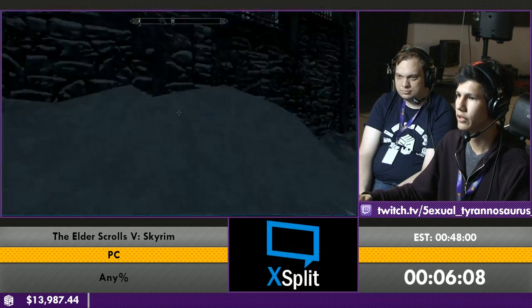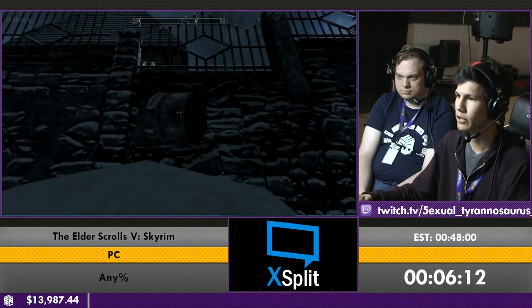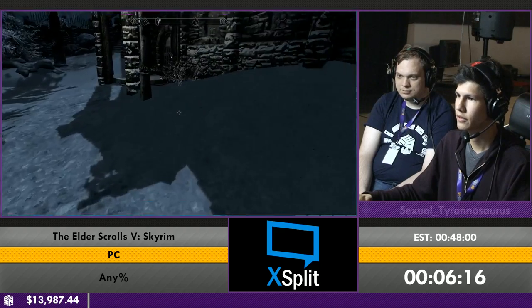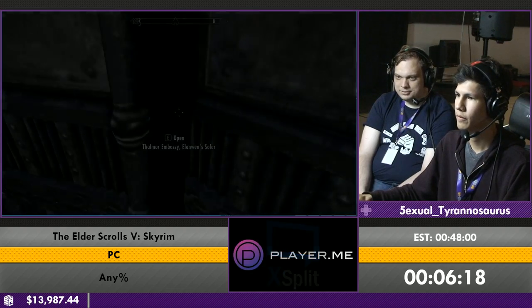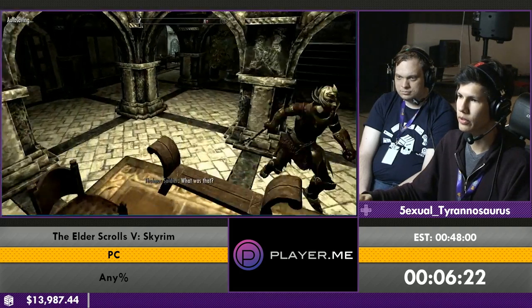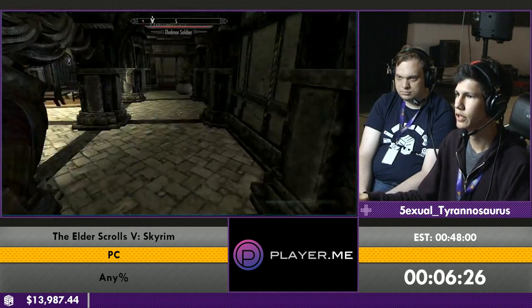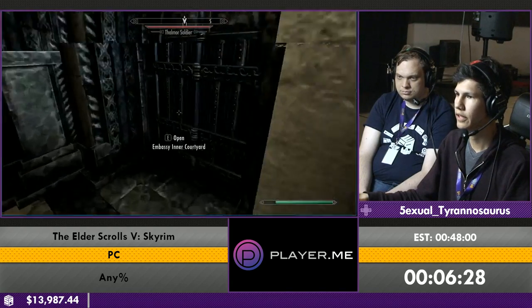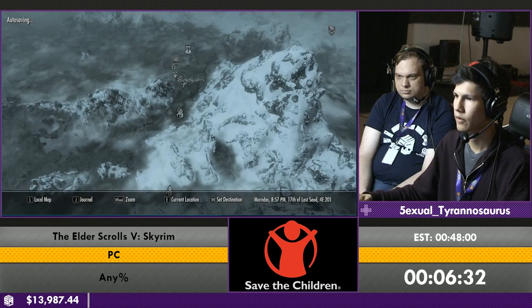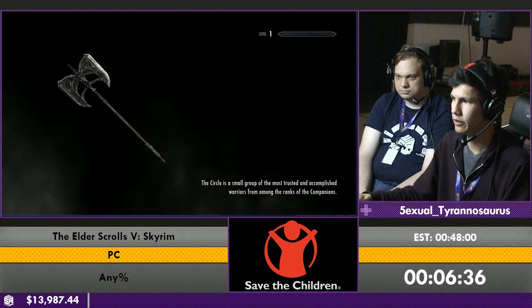But if you have a bucket, you can easily get through these walls because buckets are magical. Just gonna stand right here. Get our trusty bucket. Make a quick save. And right through the wall. Easy. Normally you come here to learn about Esbern and all that stuff. And I'm just gonna loot this chest. That has a very important piece of paper. And we just skipped all the quests just by looting that chest.